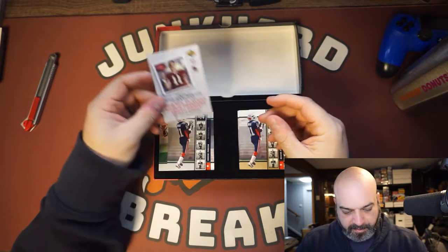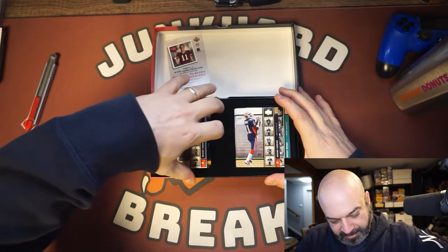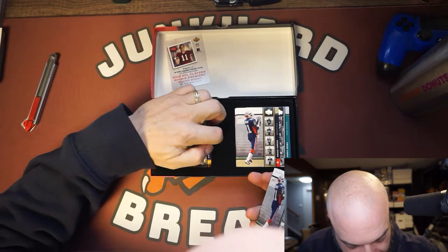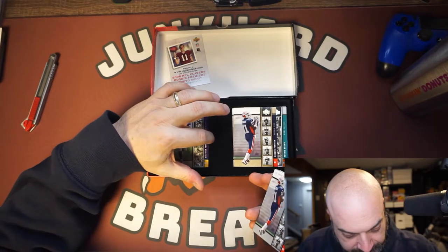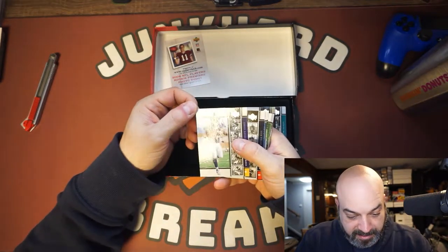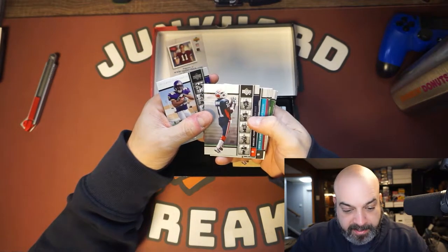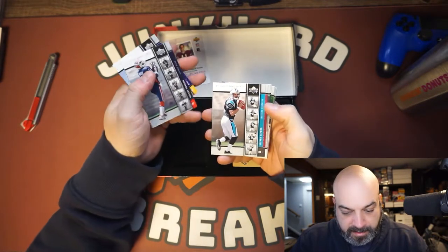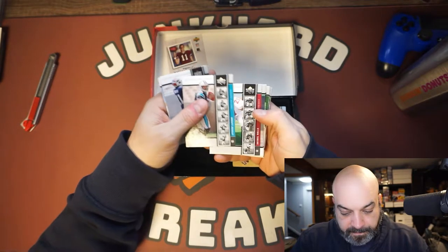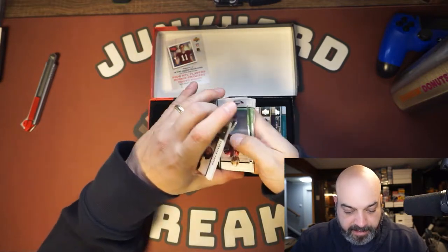This is the NFL Rookie Premiere photo shoot set. I don't even know what the inserts are. I don't like that they're smashed into a tray. So we got Roscoe Parrish, Stephen LaFours, Antrell Rolle — there are some decent careers here. Alex Smith of course, very nice.